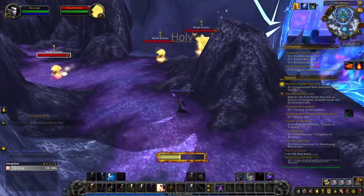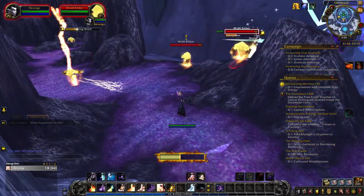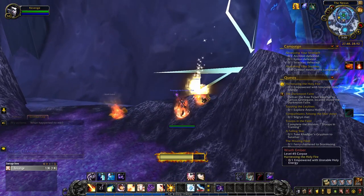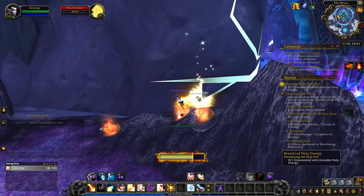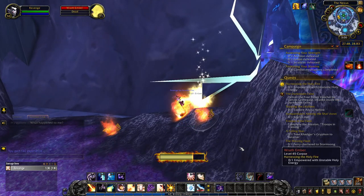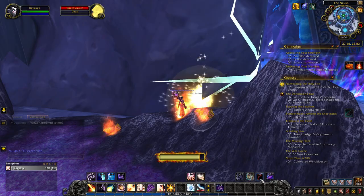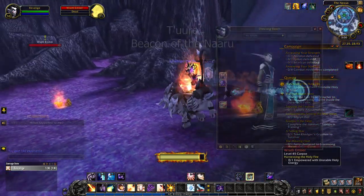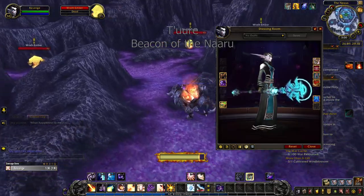Holy priests are as classic as priests come. Holy light and smite are base spells and this class is all about glowing light and angels, which I actually appreciate and like in its honesty, even if it's not up my alley at all. Holy priests get the staff Ture, Beacon of the Naaru, as their artifact weapon.